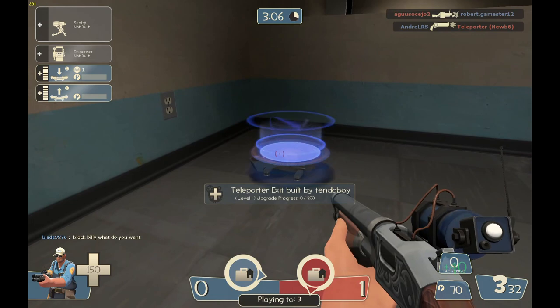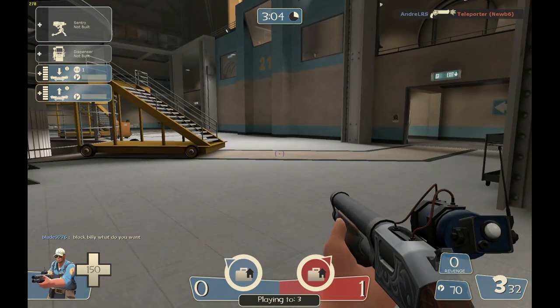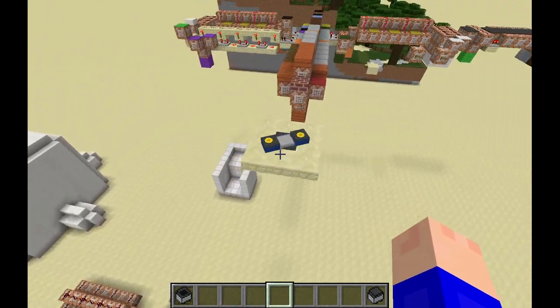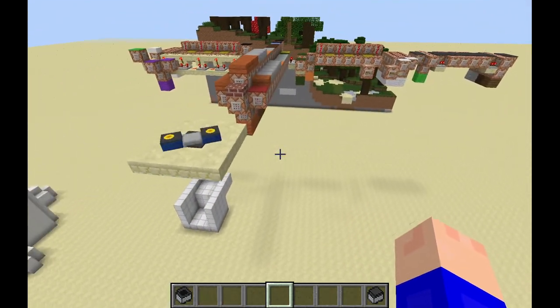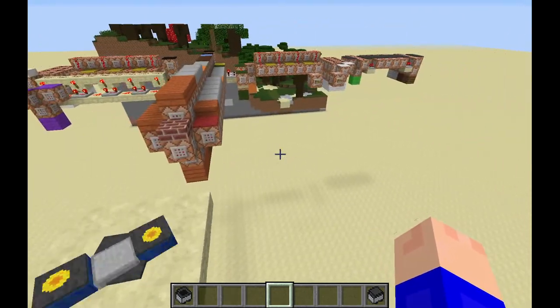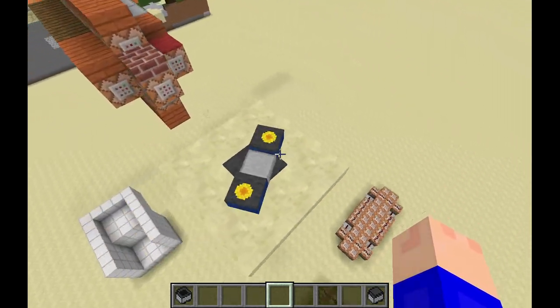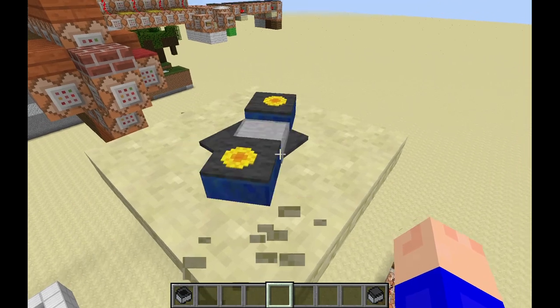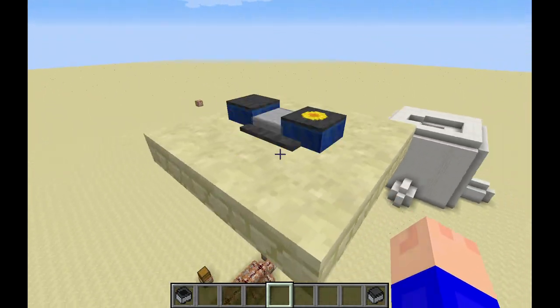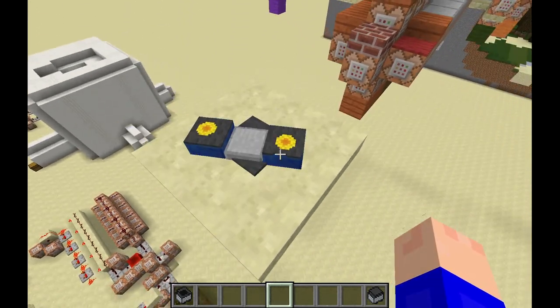So guys, this is just so you know what it kind of looks like in TF2 and how it works, so I'll see you back in Minecraft where I will explain the Redstone! Hey guys, we're back in Minecraft. I hope that helped you a little bit if you've never actually played Team Fortress 2. Here's the Teleporter again — as you can see, it's got the little dots on the sides, and it spins around, and it's blue.